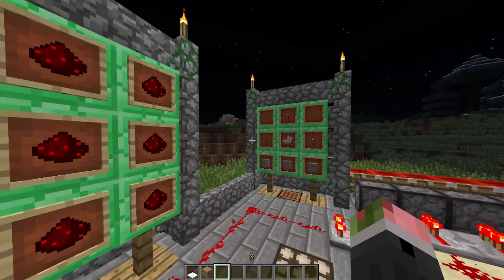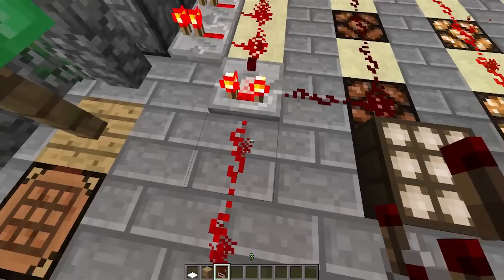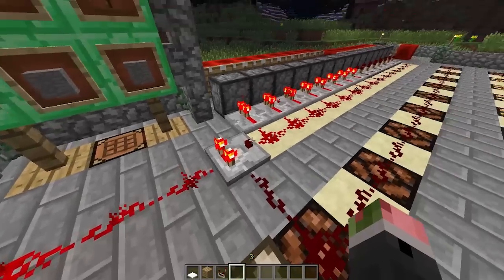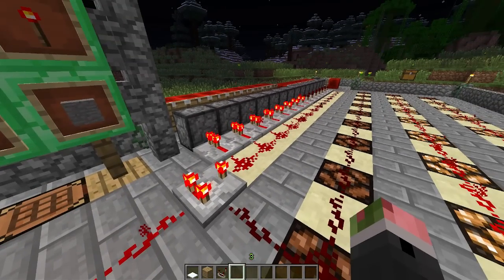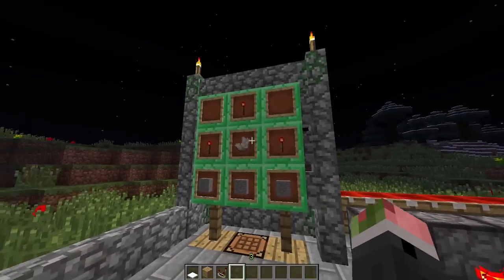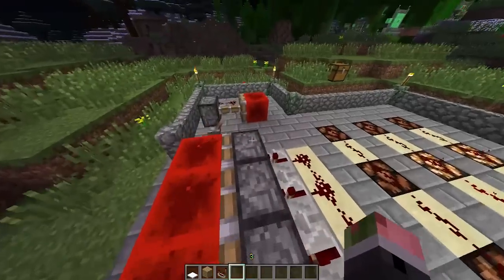This is a redstone comparator. It compares a redstone signal from side A to side B, and it has the functionality of comparing them and adding or subtracting a certain signal strength. I'm probably never going to use these myself, but there will definitely be people who do and devices built around them. Here's how you make it: three redstone, nether quartz, and three stone blocks. Also, redstone blocks can be moved by pistons.